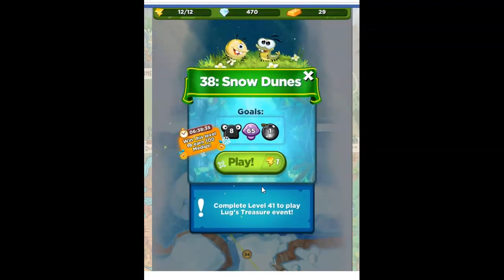And that's awesome because I think I get some fun rewards for this. But first I have to get through Snow Dunes. The goals are to defeat 8 slugs, collect 65 mushrooms, and detonate 1 black bomb.